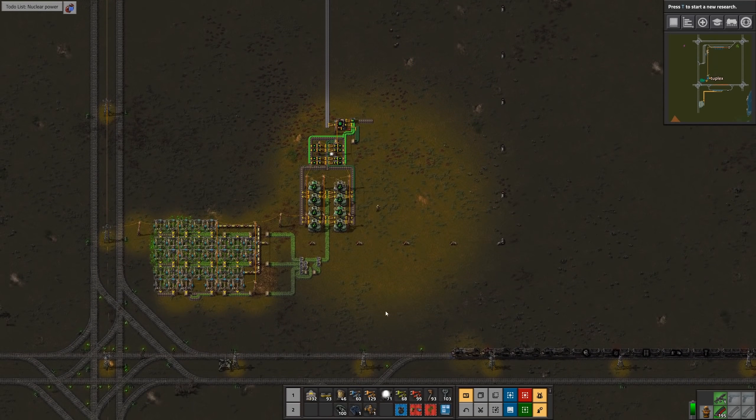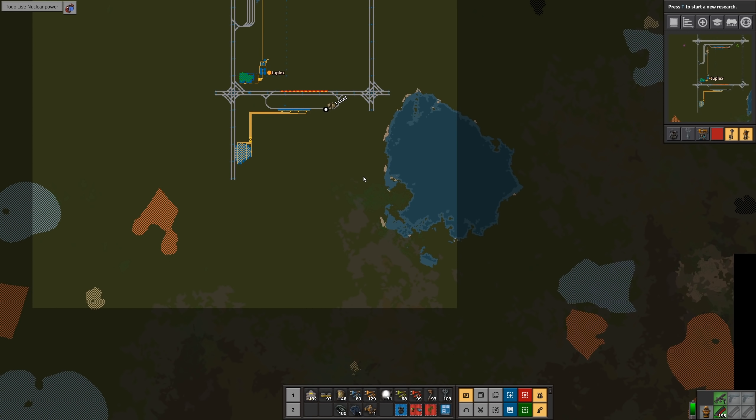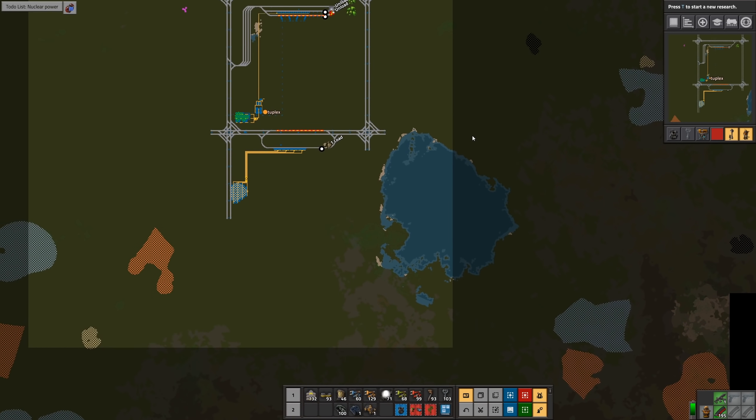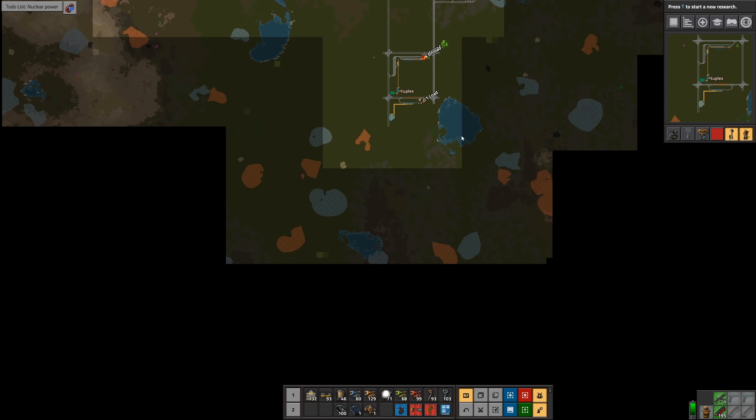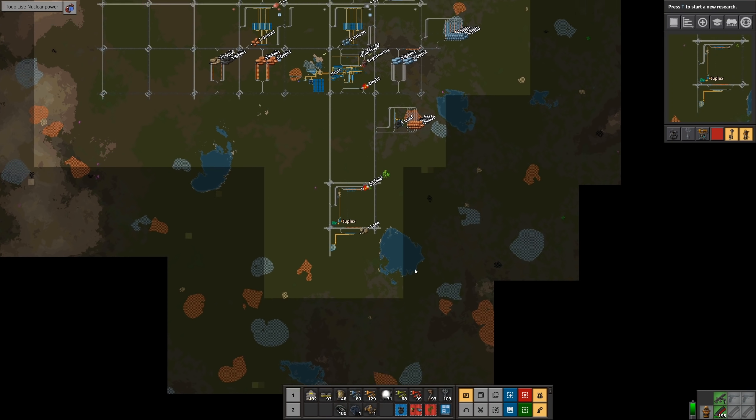It's going to come out and I'll have a long belt with lots of fuel cells sitting on it. Now we've got a lot of water here, so this would be a good place to build the reactor.